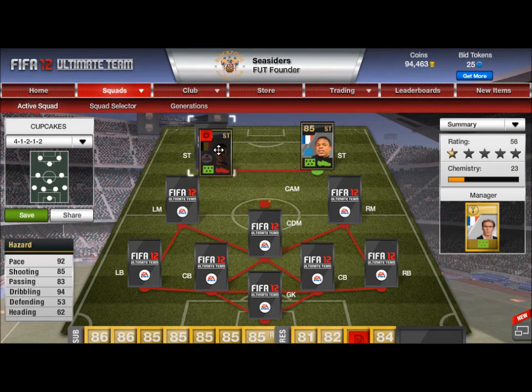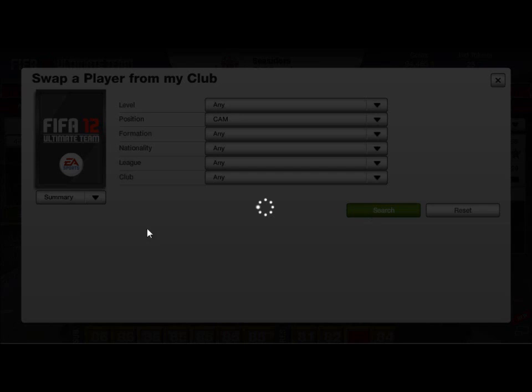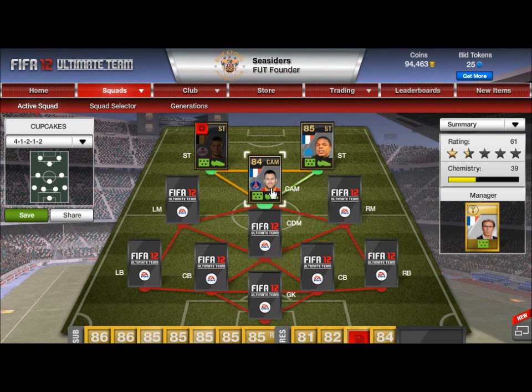Now we've got to get a centre attacking mid — he's got to be in League 1, or French or Belgian to keep the linkage going, but preferably League 1. We're going with Menez, and as you can see that links up beautifully — two French players. You've got really good chemistry there, 9-9-9 in the 4-1-2-1-2, so they all link up.